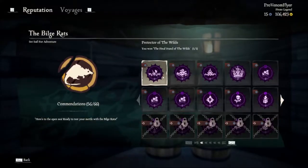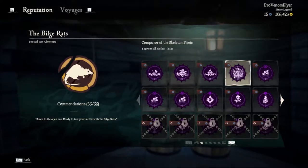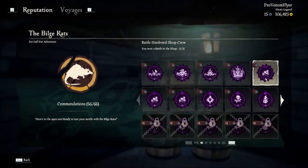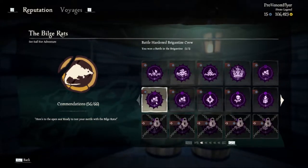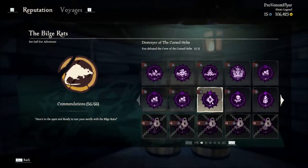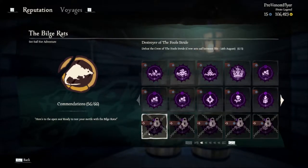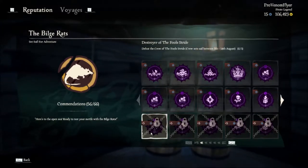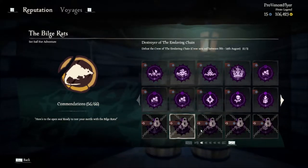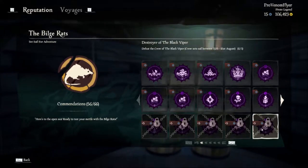Jumping over to the achievements, here we have the three crews. Once you beat three, you'll get this achievement. You have the sloop, brigantine, and galleon defeating the crews. You also have the three crews that are currently active. The first three are the three crews that will be active next week, and the three after that will be the crews active the week after next.